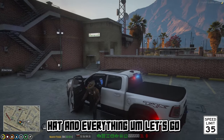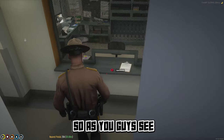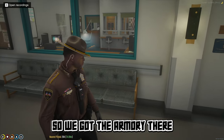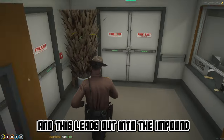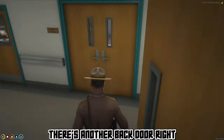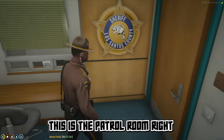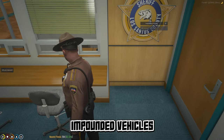Let's head inside. This is the armory right here — we'll be able to get all our weapons from here. We've got the armory, a patrol room, a briefing room, and this leads out into the impound lot out back. There's another back door over there too. This is the briefing room — if you watched my stream yesterday you'd have seen it. This is the patrol room right here.